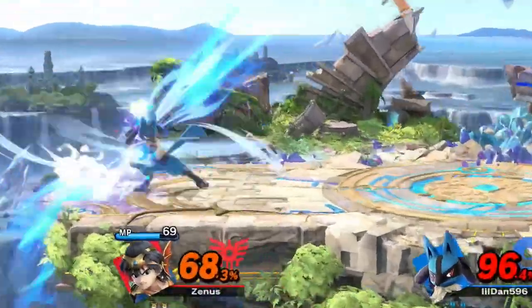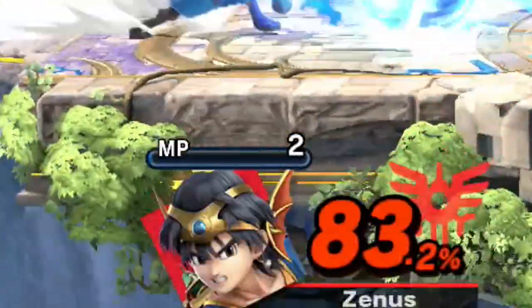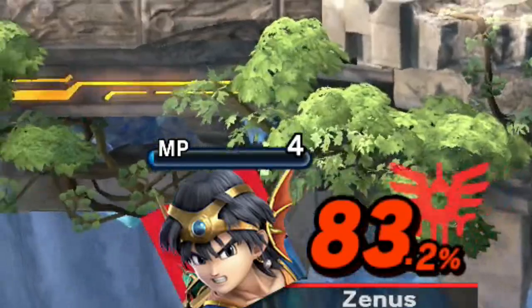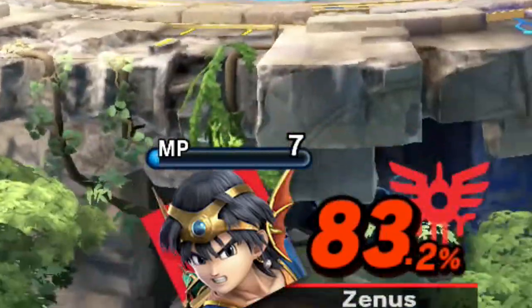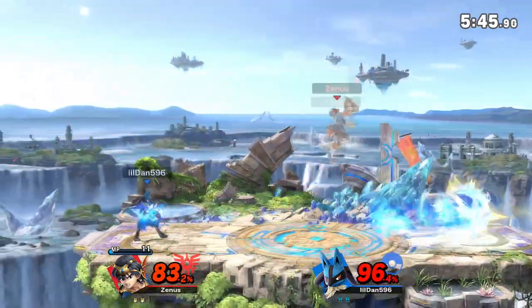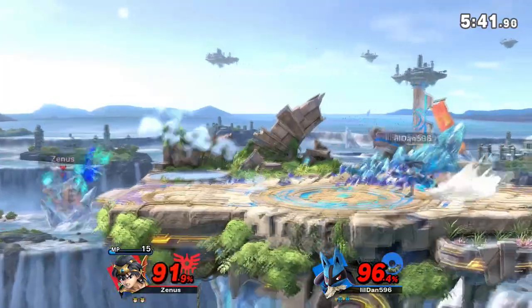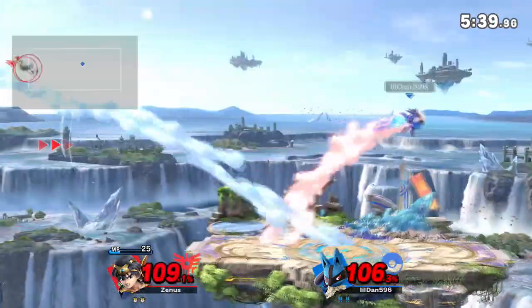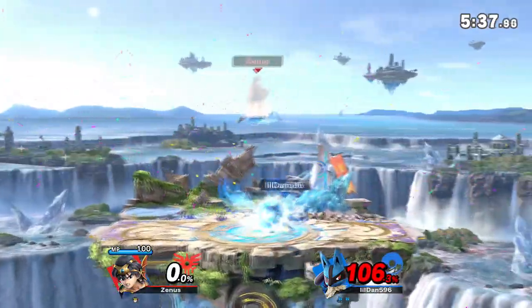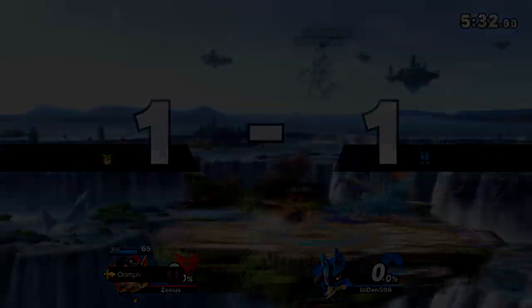One more thing to pay attention to is Hiro's MP. If Hiro has no MP, he's forced to approach you, because although he can auto-generate MP over time, it's very, very slow. He will gather more MP as he hits you. So if he has no MP, just run away the entire time — don't let him hit you. Shoot a ton of Aura Spheres, and if you can knock him off stage, that's great, because if he has low MP he might not even be able to make it back to the stage.